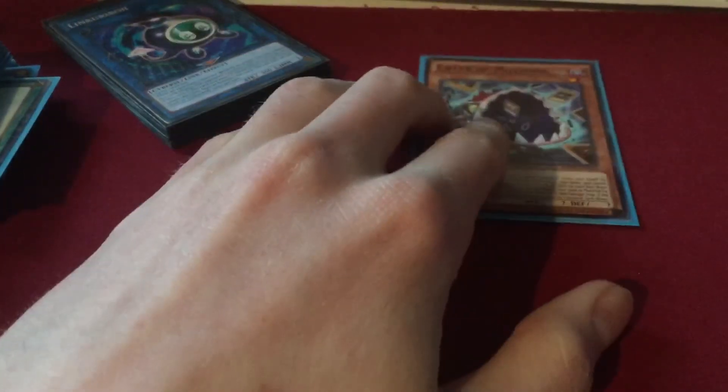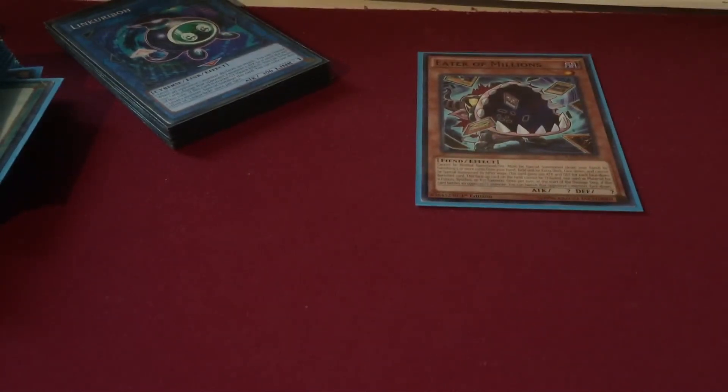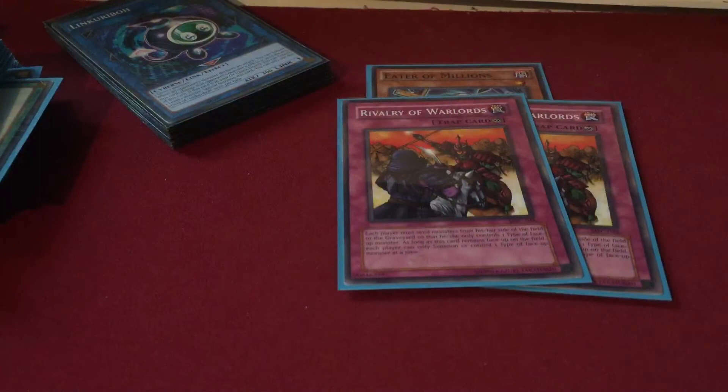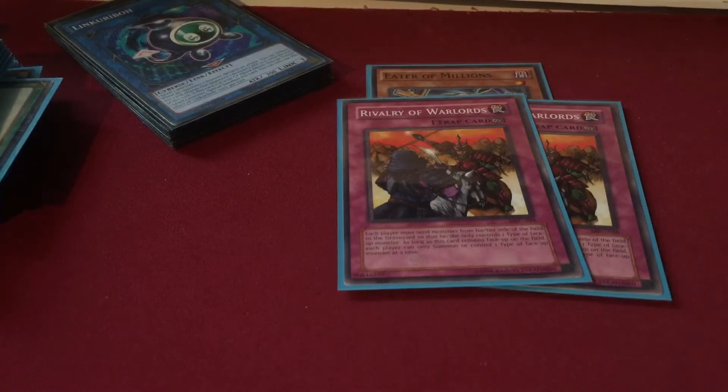Now let's get into the side deck. One copy of Eater of Millions — I would actually up this to two, but it just doesn't come up enough. This is your out to Thunder Dragon Colossus if you really need to get that thing off the field and don't always see Meliseek. Two copies of Rivalry of Warlords — I don't want to main deck this because Salamangreat is so big right now; it's the budget meta deck. It's risky to main Rivalry when you could draw a dead card and be locked into your link or Revendread strategy, but it's still a great two-of in the side.